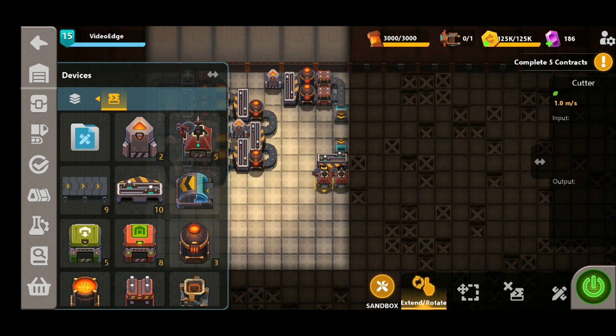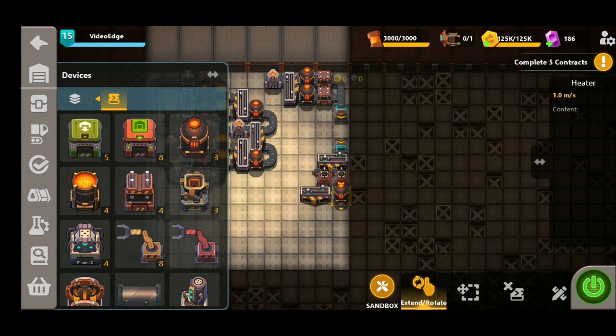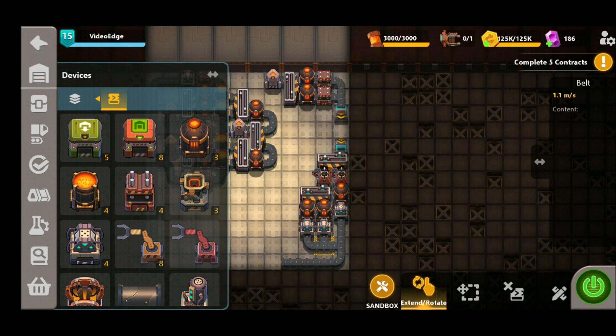We're going to add another splitter here. The idea is to have three sets of shapers on the go so we can really start to maximize our iron bolt production, and channel these around again so there's a nice steady supply. That finalizes the iron bolt production.